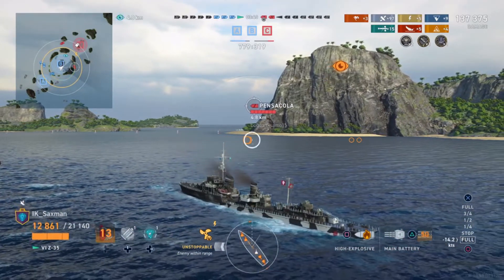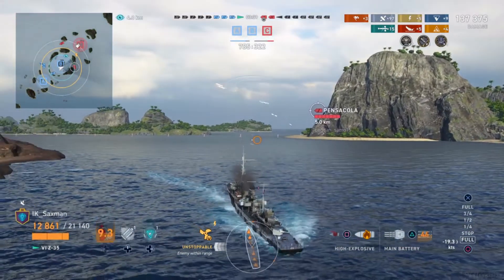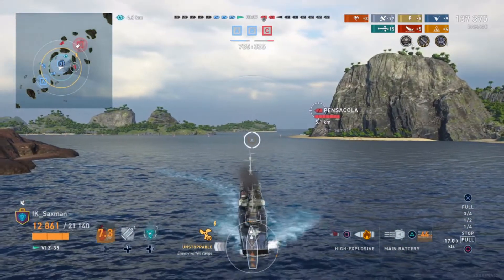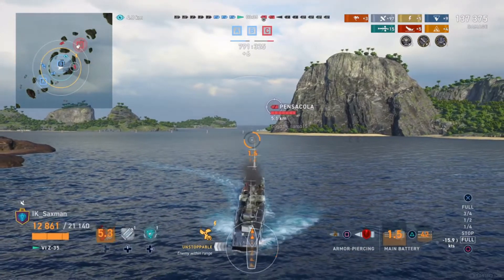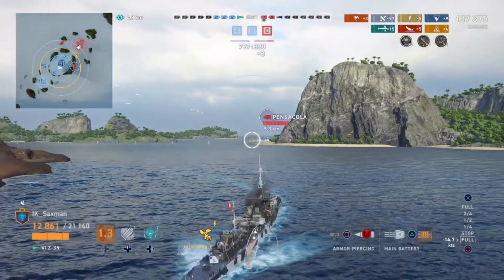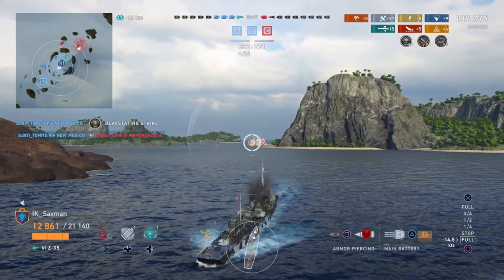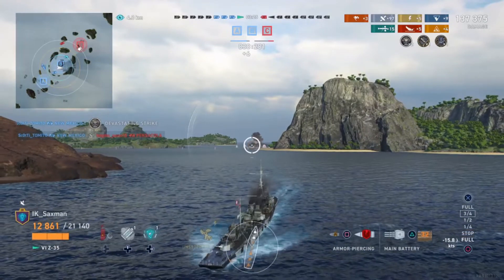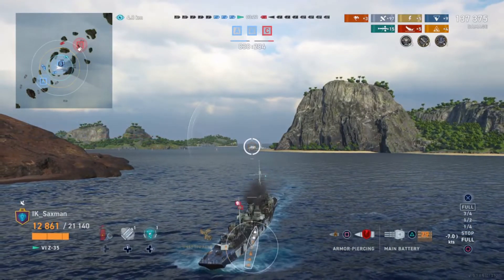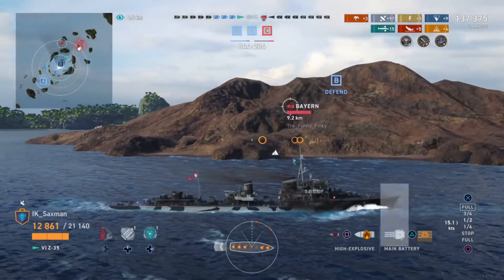The enemy Pensacola has a line of sight on him, but that's dropping off now. He manages to drop off detectability, and the Pensacola is pretty much going to have to press into his detectability range. A friendly New Mexico blaps the Pensacola out of existence, leaving only the enemy Bayern.